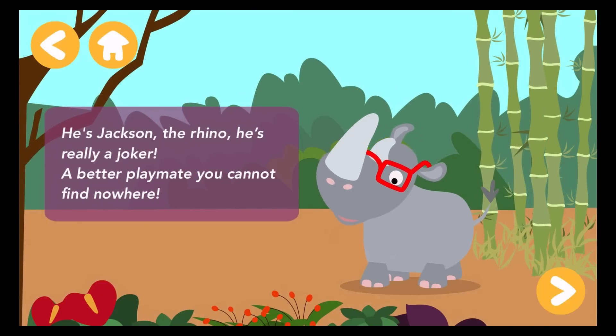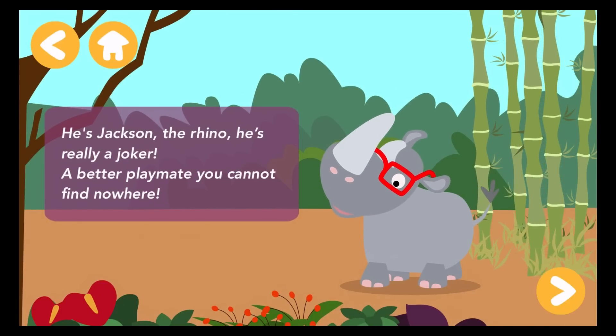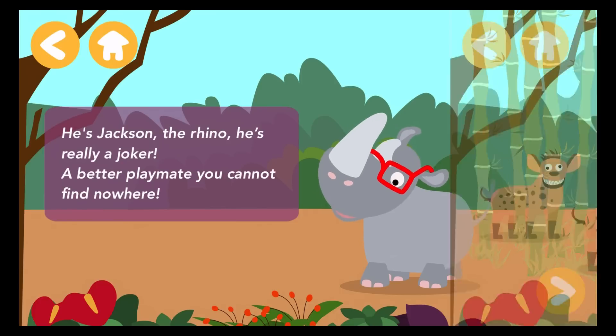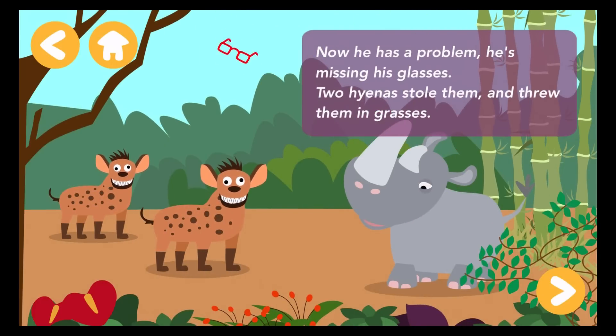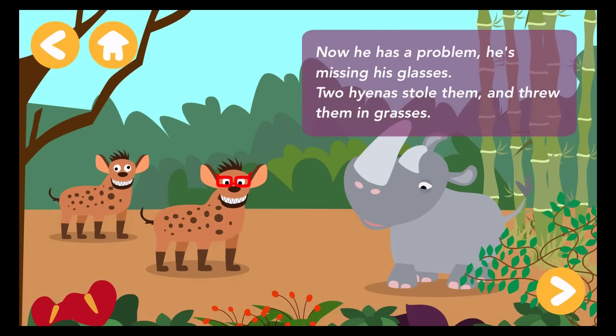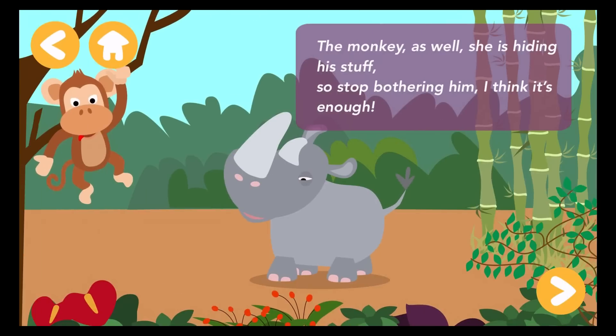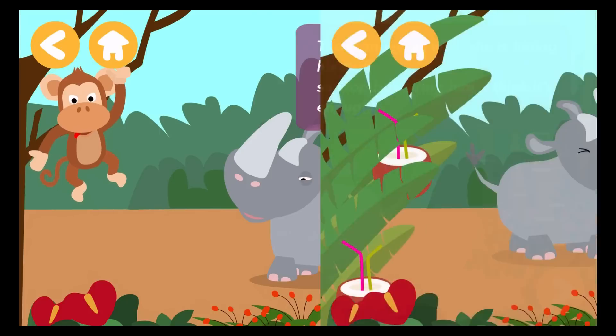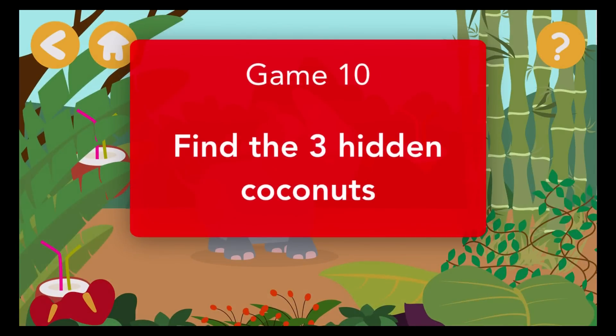He's Jackson the rhino. He's really a joker. A better playmate you cannot find anywhere. Now he has a problem — he's missing his glasses. Two hyenas stole them and threw them in grasses. The monkey as well — she is hiding his stuff. So stop bothering him, I think it's enough. Find the three hidden coconuts.